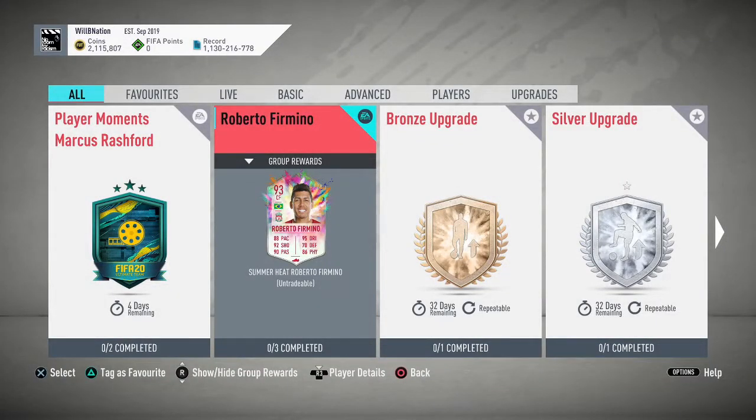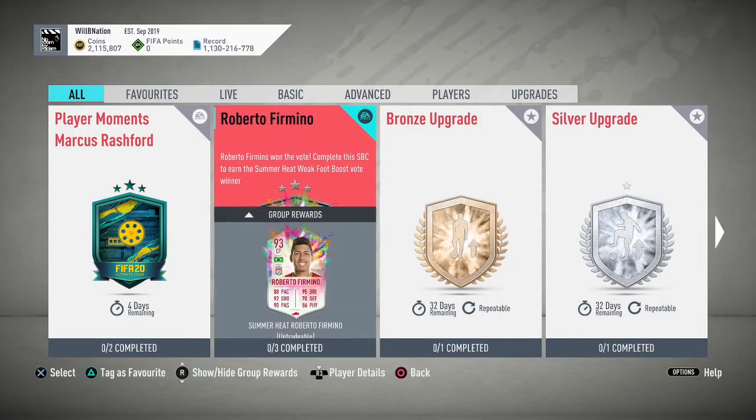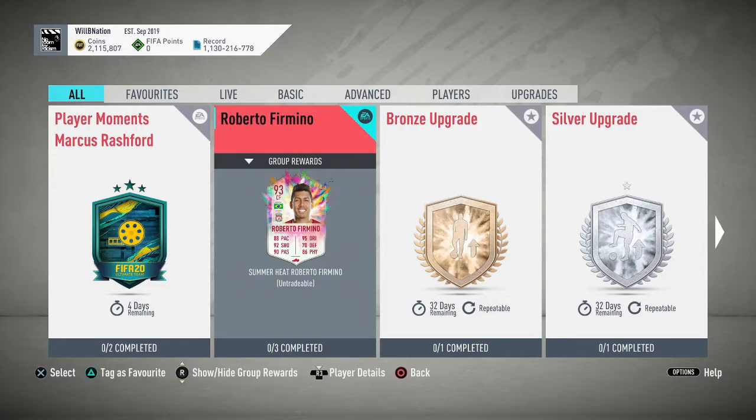What's up guys, welcome to another FIFA Ultimate Team video. Today EA have released the Summer Heat weak foot boost vote winner, which of course was Roberto Firmino. I voted for him myself — he has received a 93-rated center forward card along with a five-star weak foot.